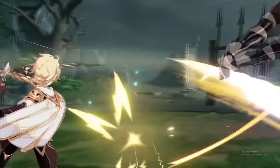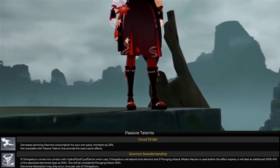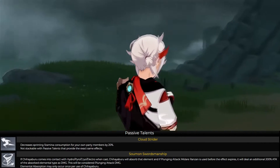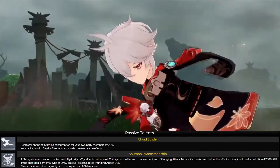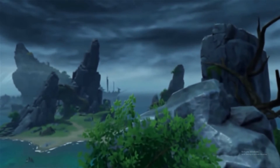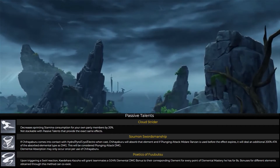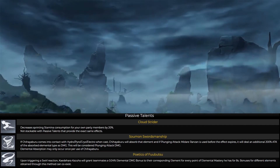The second passive talent is Soumon Swordsmanship — when the elemental skill makes contact with any other element, it will absorb that elemental damage for the plunge attack, and will also deal an additional 200 percent of attack as Anemo damage on the plunge. You can only use it once even though it lasts 10 seconds. The third passive, which I can't pronounce, basically grants teammates a bonus upon triggering a swirl reaction — 0.04 percent of elemental damage for every point of elemental mastery.